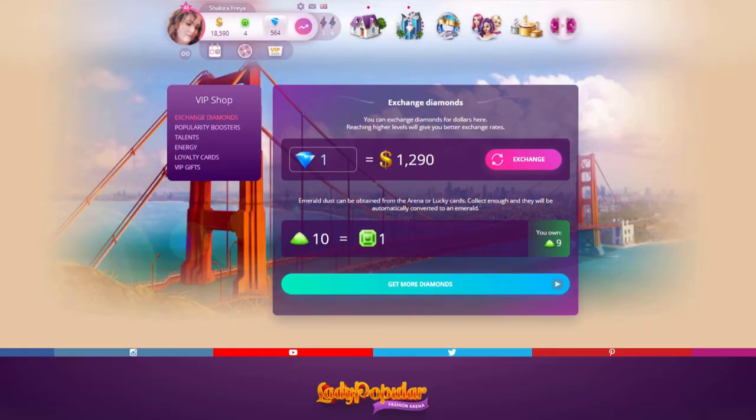There are a few tools in the VIP shop that will help you become a stronger player. However, the majority of these tools will cost you diamonds, so if you are not a diamond purchaser this video may not be for you. The first category is exchange diamonds — I never use this tool because I feel it is a waste, so we'll just skip to the popularity boosters.